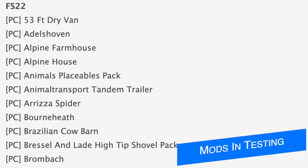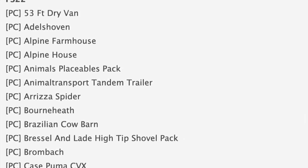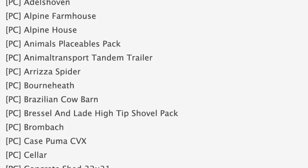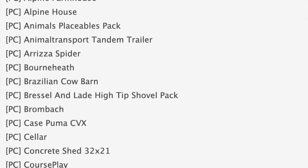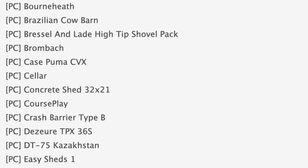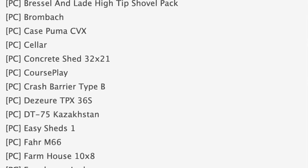Starting off today with the testing list — we've got a total of 95 mods on the list today, up from 42 that we had yesterday. Of those 95, 80 are in stage one and 15 are in stage two. Some notable mods in stage one of testing are the 53-foot dry van coarse plate and an update to the Fiat Agri 180/90.